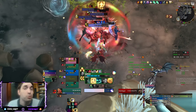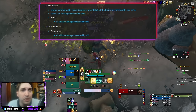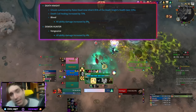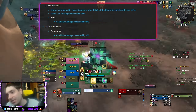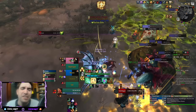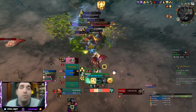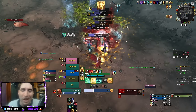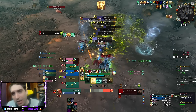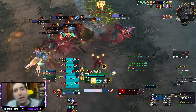Starting with the first two specs being tanks that get compensation buffs: Blood Death Knight receives 8% more damage done to all abilities, as well as Vengeance Demon Hunter gaining 4% more damage to all abilities. This disparity in buff damage likely has to do with the fact that Blood DK is quite far down in damage compared to Vengeance, so you're not buffing both specs equally — Vengeance was further ahead in the damage department compared to Blood.